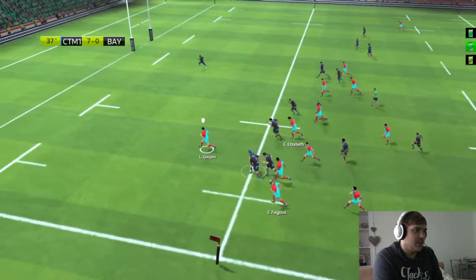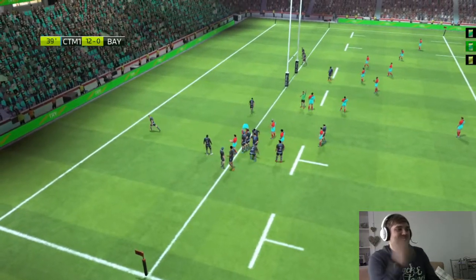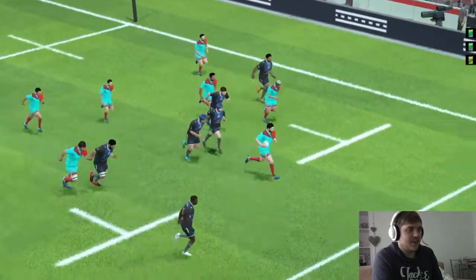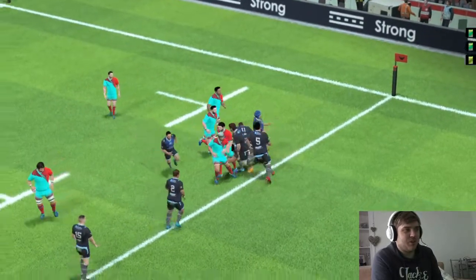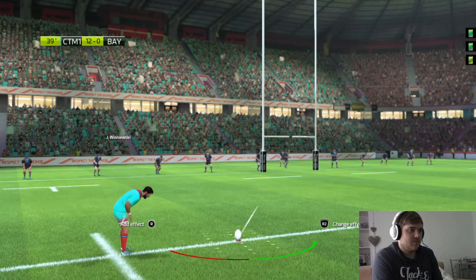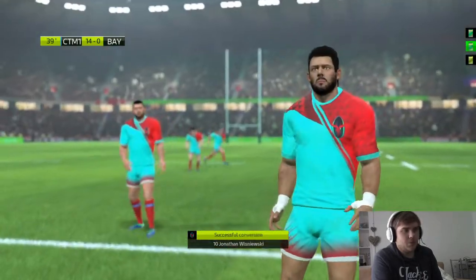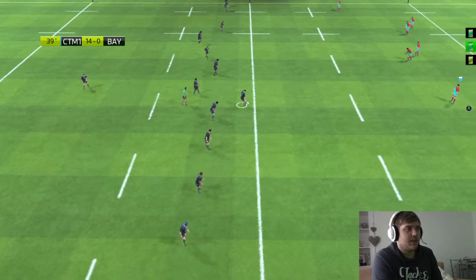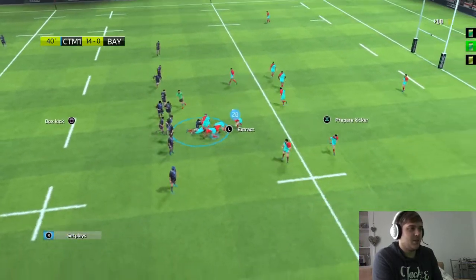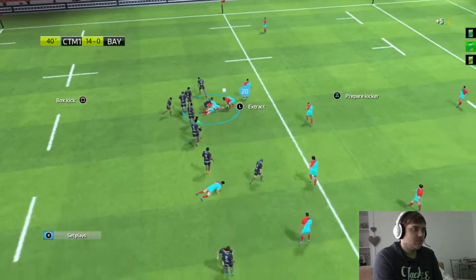Gujon — what a try this is going to be if he gets there — he's slowing down, come on! He's not going to make it... yes he has! What a try! His stamina just dropped straight away — I genuinely thought he wasn't going to get there. Brilliant try. Conversion attempt by Vizniewski. To be honest, I'm quite happy that when you buy a Toulon pack you only get four players, otherwise the game would be finished really quickly.